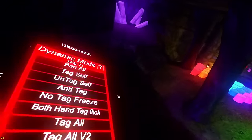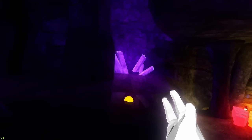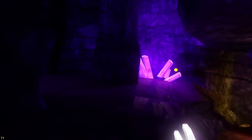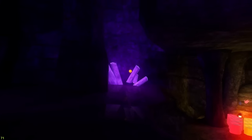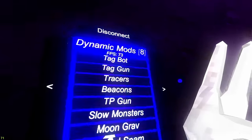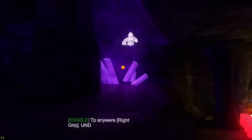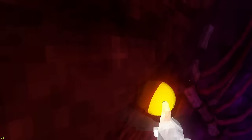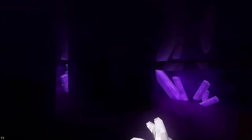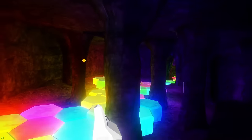Tag all tags everyone. Tag all v2 is working. Tag bot also working. Tag gun is working - it's a little weird, your head controls it and you fire with grip. Tracers put a little box around everyone. Beacons are the same thing but with a beacon around them. TP gun just teleports - grip - it's working now. I made it orange so you can see it better since everything else is really dark.